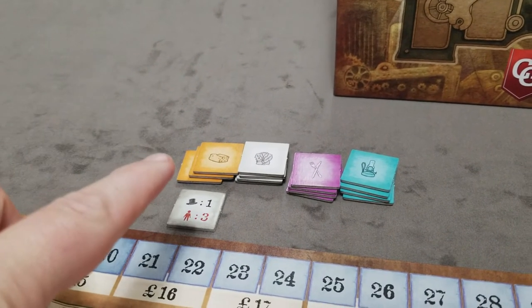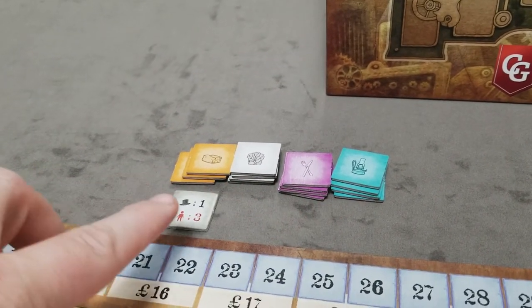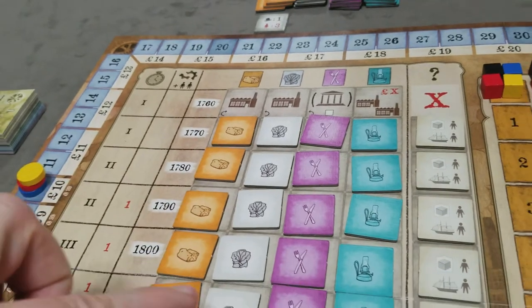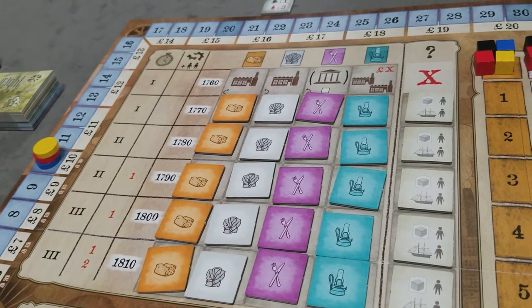Next are the economy markers for food, clothes, cutlery, and lamps. If it's a two-player game, remove all markers with red threes, then shuffle them and randomly place them face down on that spot of the board. The leftovers are simply removed from the game.